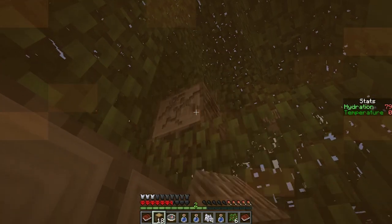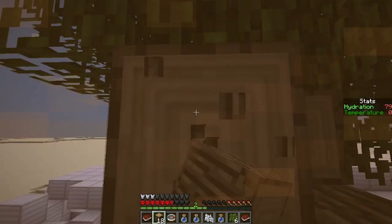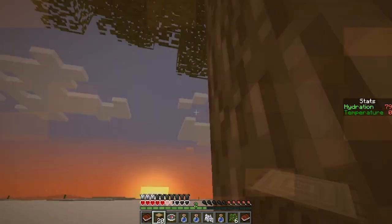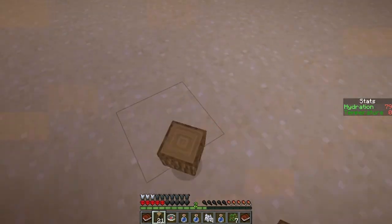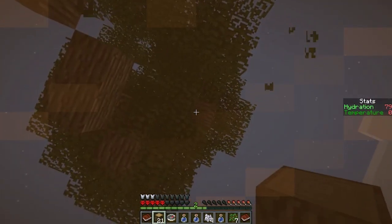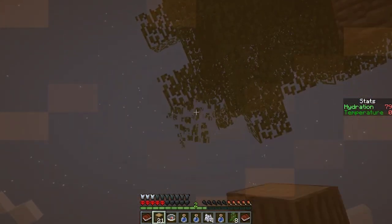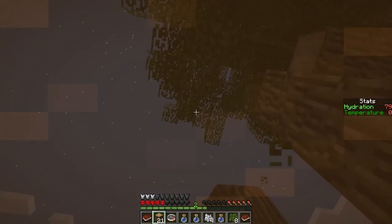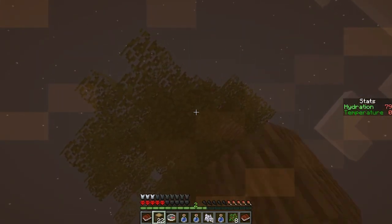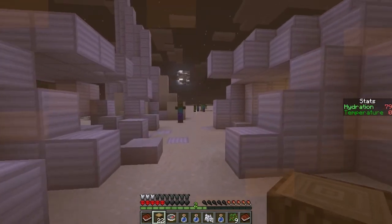I try climbing the tree to harvest the top, but I accidentally fall and drop to four hearts. It's turning nighttime now. I leave the rest of the tree and focus on collecting nine saplings — I'm at eight and desperately need one more. Finally, I get nine saplings. Time to make some planks. I'm cutting it very close.